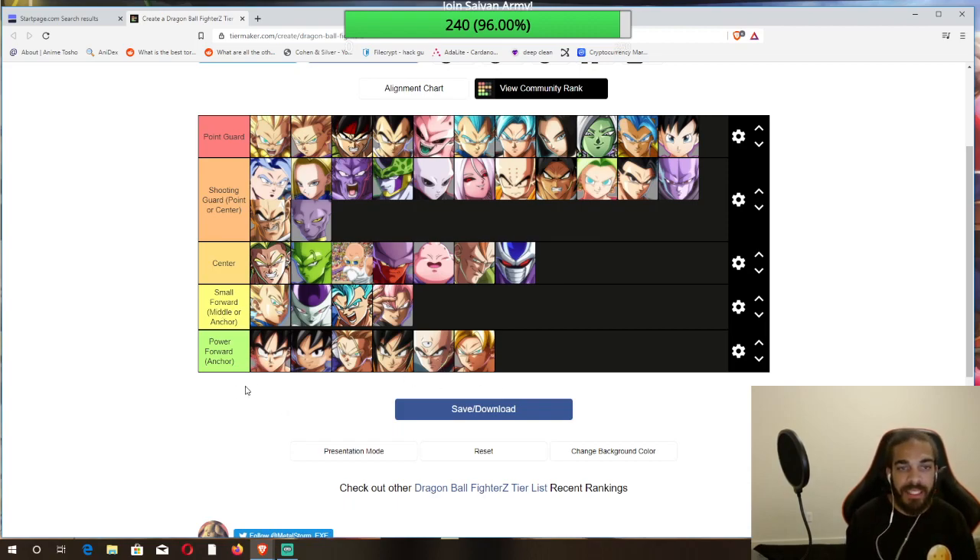These are your best anchors in the game. If you play an all point guard team you're gonna have a point guard as anchor, but naturally going into the game and trying to structure a team, this is what this tier list is for. These three characters are way better than these four. These characters are almost all even, but these four are definitely way better than the bottom two. Gotenks and Gohan are interchangeable right now — but these six are definitely your top point guards in the game.